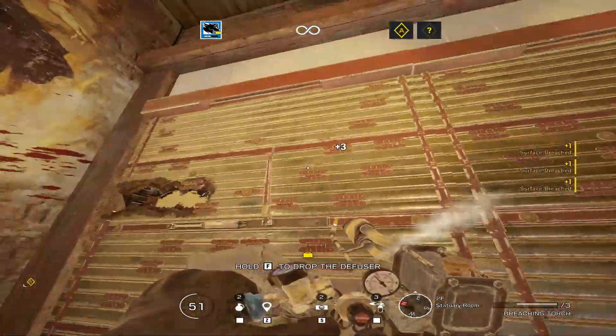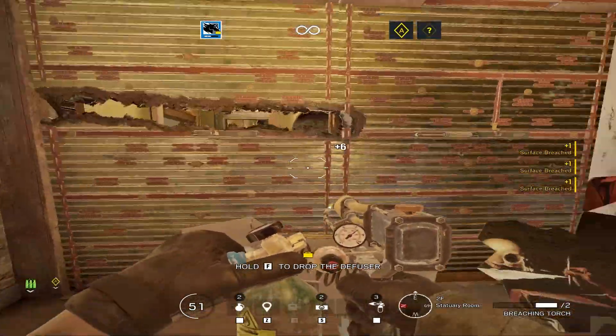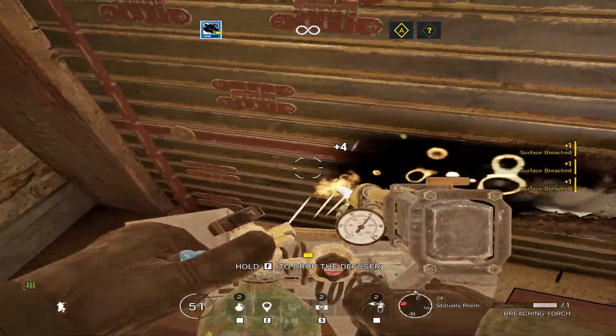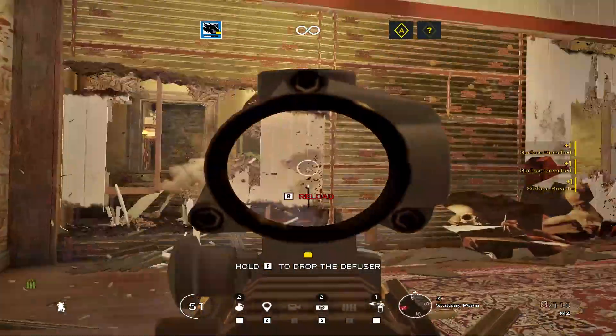If you don't want to take out two or three walls with Maverick, you can just do one — and you can do it more quickly and efficiently by taking the top out first. Then come along the bottom, watch your feet, watch your head, keep them nice and tucked in, and you will be able to take out that whole wall.